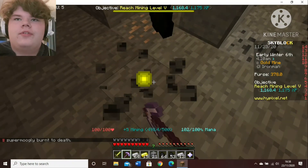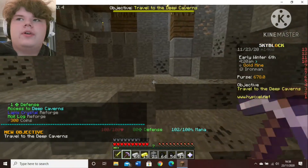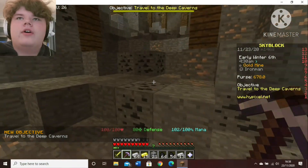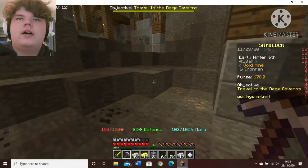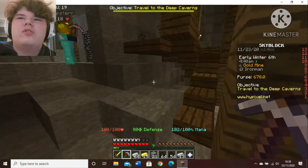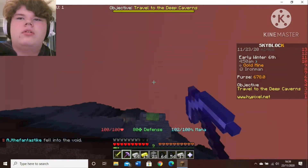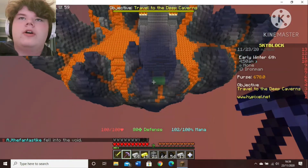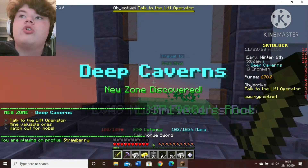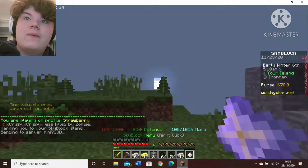Okay, we're back — level five, we got it! We can now go to the deep caverns and it's telling us we need to go there. The deep caverns has six layers: the gunpowder mines, the lapis caverns, the redstone area, the obsidian sanctuary, slime hill, and the diamond reserve. Wait — why do we have so many coins? We need to walk back.